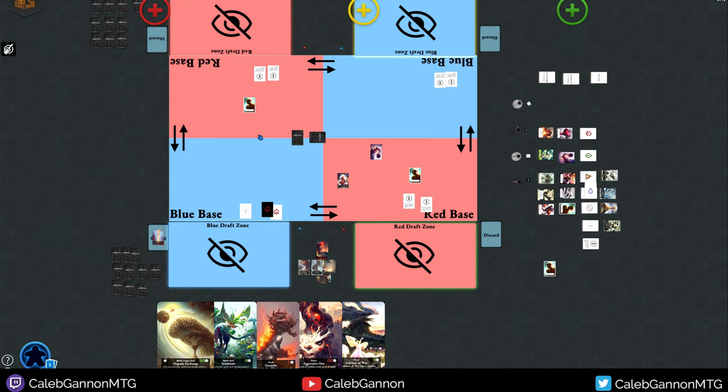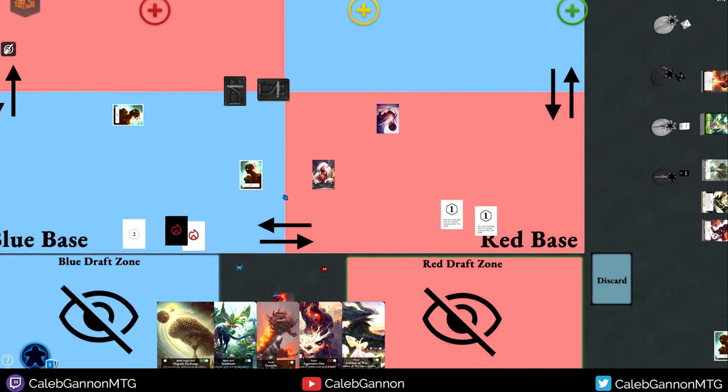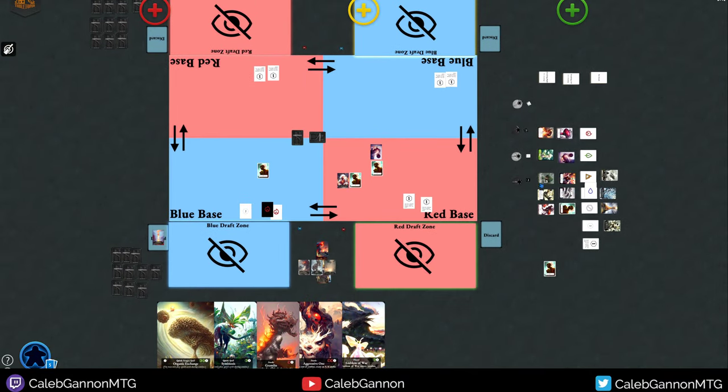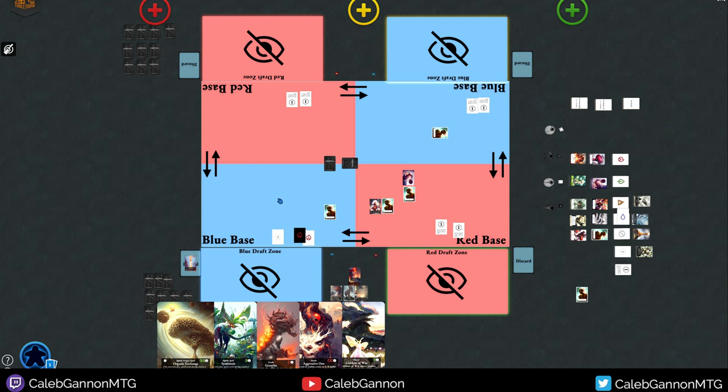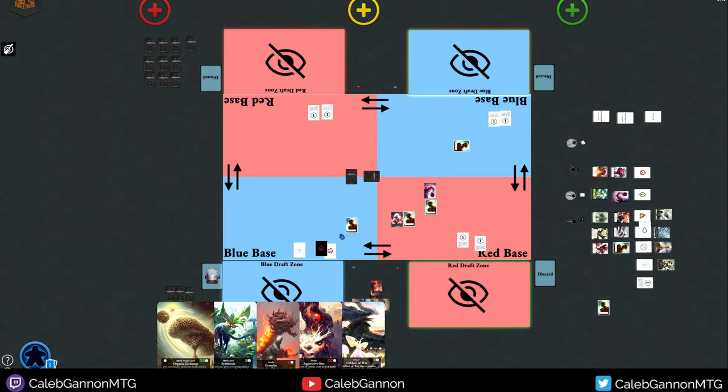The team without initiative gets a chance to attack after. They have the disadvantage of not being able to move first, but the advantage of waiting to see what the opponent does. Maybe I swung out and I'm low on life, so they decide to both attack me. Then combat happens where that player would take all the damage. If they kept creatures back, they could block both creatures. Each player can only interact with the zones to their left and their right — in four-player, those are the only adjacencies.